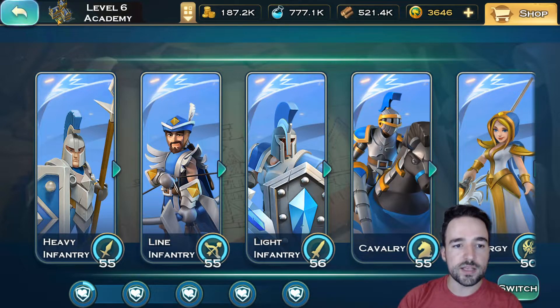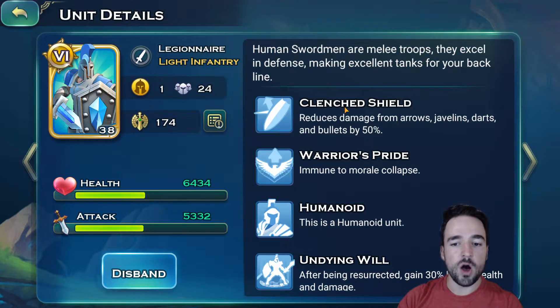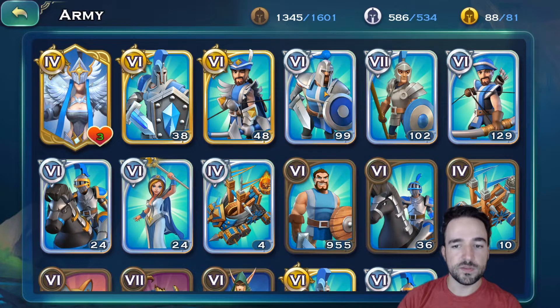You should focus on getting these units and have them as gold units at the beginning, because that is going to make your content faster and easier. Swordsmen reduce damage taken from long range units by 50% — that is absolutely amazing. They will never morale collapse or run away. They're a human unit, and when resurrected they get more health and damage. As you saw with Varian, you can resurrect them. They are super tanky, don't take damage from long range, and your research should go into them.